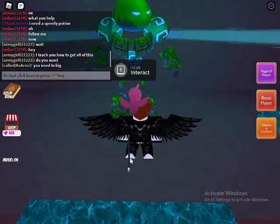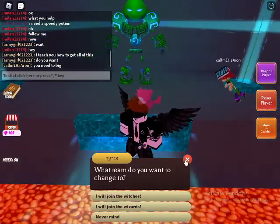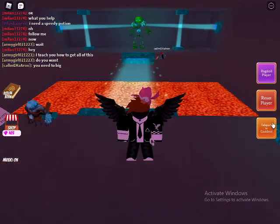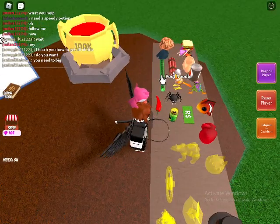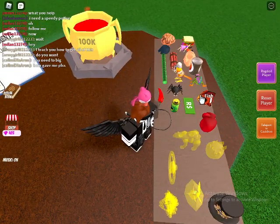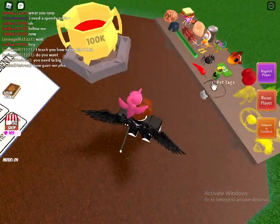Once inside, just do what it tells you to do, then talk to the NPC who will ask whether you want to join the witches or the wizards. That's how you get the boxing gloves.